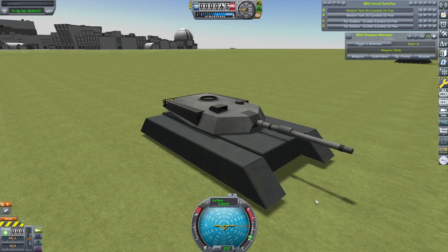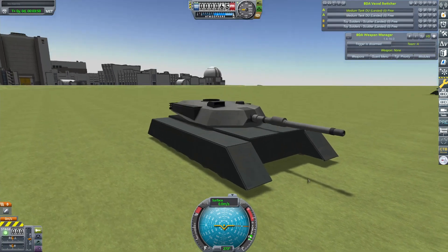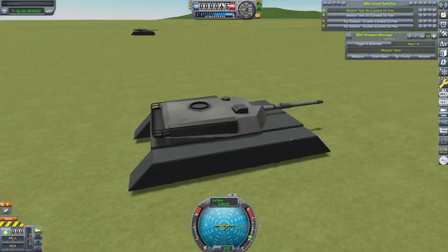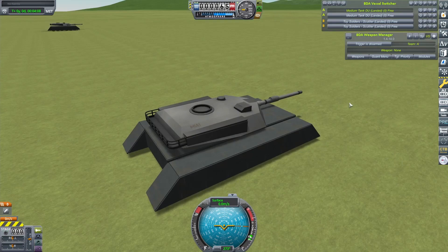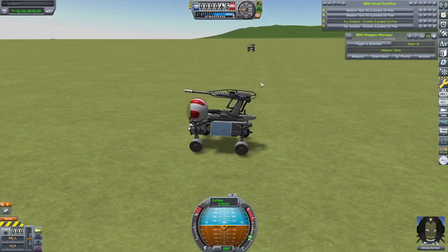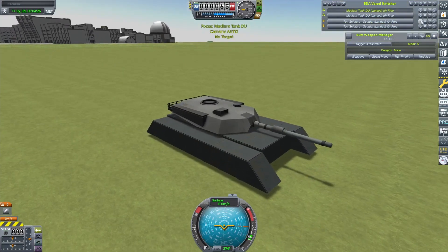Ladies and gentlemen, I give you Smith's all-depleted-uranium battle tank. This thing doesn't move very well, if at all. Unlike my previous version which came in a little under 50 tonnes, this is over 350. So it's about as close to a stationary gun emplacement as you can get while having wheels on it. I'm going to put this into a quick fight — I say quick, it's probably going to last an age and will be heavily edited — against their nemesis, the Toy Soldiers Scuttler by Omega. I've set them up about a kilometre and a half away. I want to see what difference the armour will make to this fight.